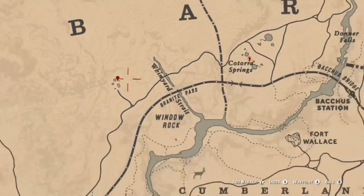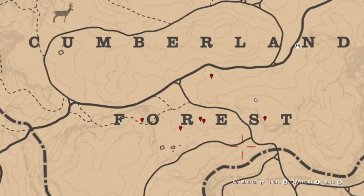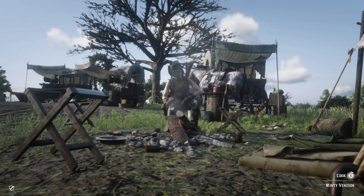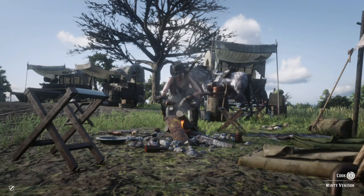For Alaskan ginseng, there is a little ranch just north of Window Rock — there are five of them located there, though it may be out of the way for you. Cumlin Forest is also a good location, with six Alaskan ginseng located in that spot.